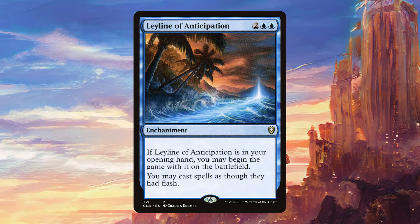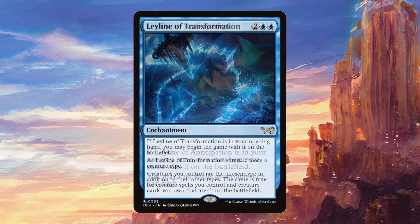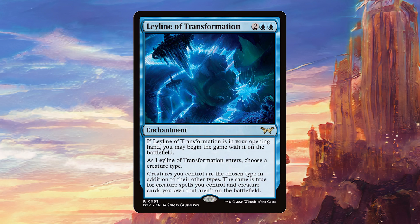Part of the problem with the Leylines has always been that they can be a bit feast or famine. For example, Leyline of Anticipation, which is probably one of the best Leylines in Commander, is incredibly broken if you have it in your opening hand, but it's just okay if you draw it later on in the game. Starting with Leyline of Anticipation in play basically means that you get to play your entire game at instant speed. You can play super reactively to anything your opponents are doing because you can just play your stuff whenever you want to.